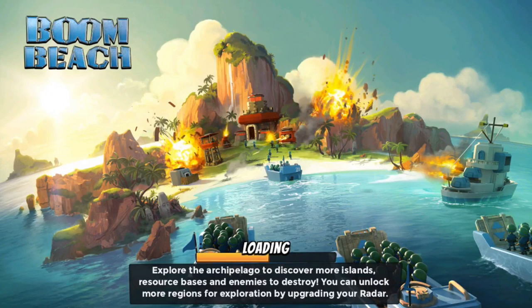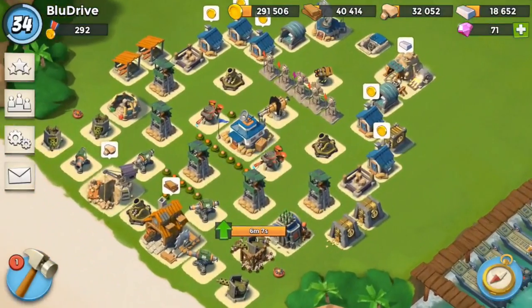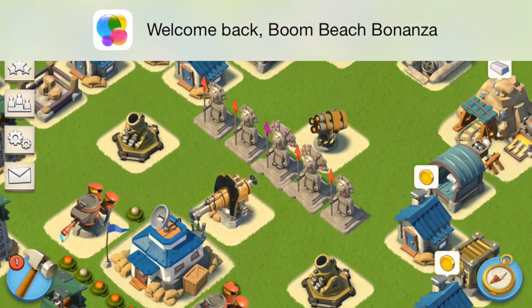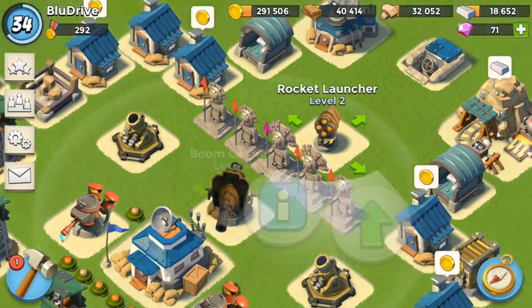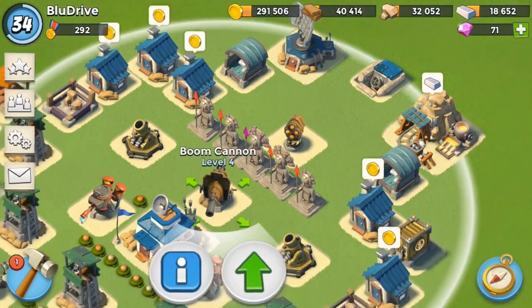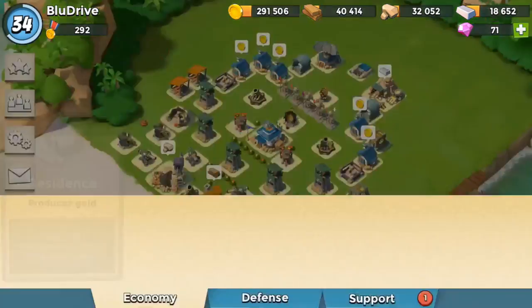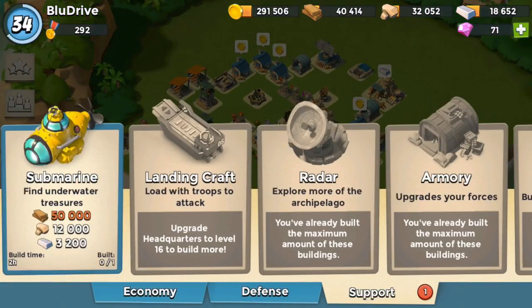Hey, what's going on guys, Matt here from Boom Beach Bonanza. Today I'm bringing you a special update video. There was a new Boom Beach update that came out today with a ton of new stuff — new graphics, the rocket launcher has been redesigned, the boom cannons now have a new paint job, and those cannons also have a nice new look to them.